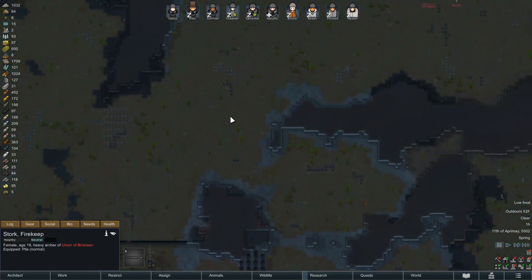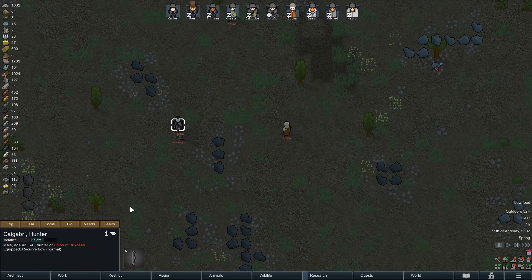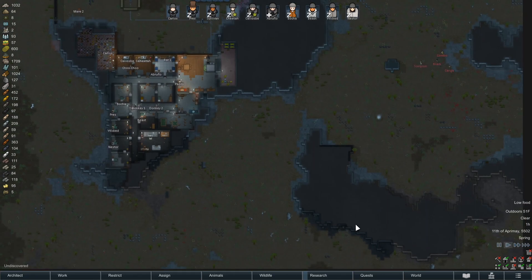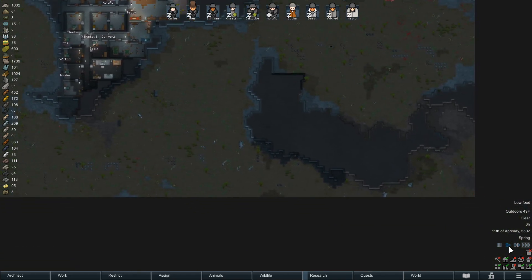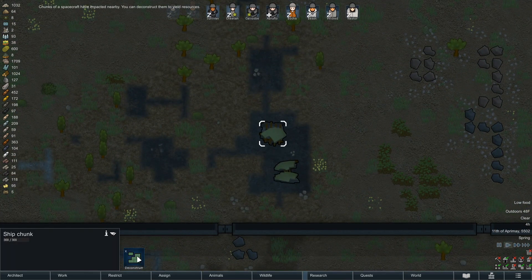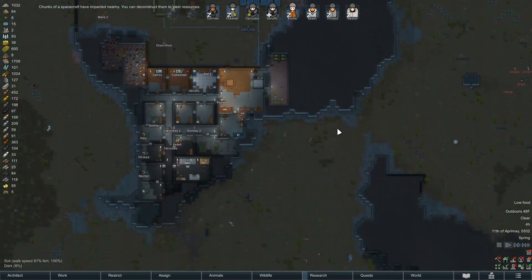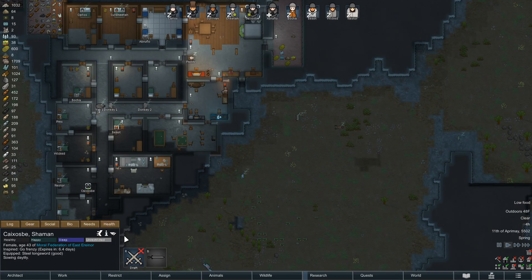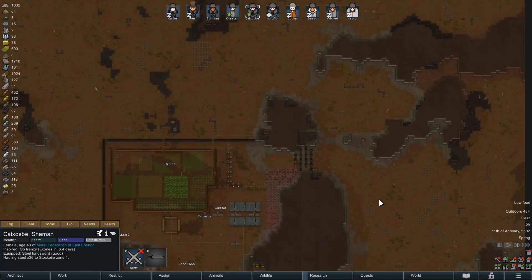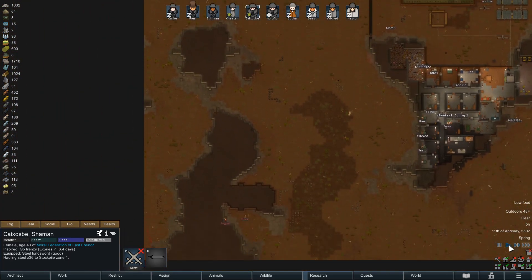They're all armed with very primitive weapons though - bows or just pilas. There's Kagabiri the hunter. Hopefully when we go out to hunt they're not going to spot us. It is late at night, so probably people are sleeping. Chunks of spacecraft have been impacted nearby - really close. Take some components from that. Taxisbee, for some reason you're awake and sowing plants at four o'clock in the morning. It's wild that they're surrounding us almost. There goes Cheetah and Sullivan outside - that's not where I wanted you guys to be right now.